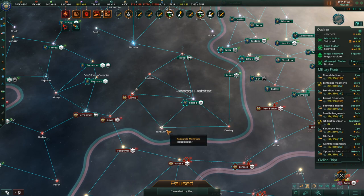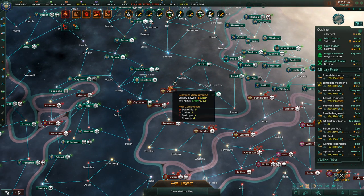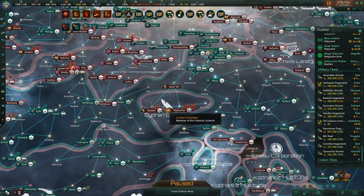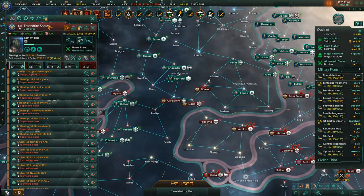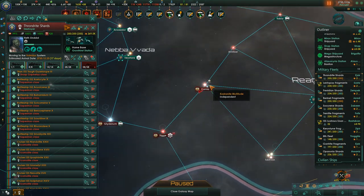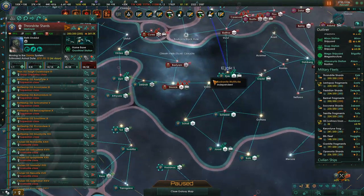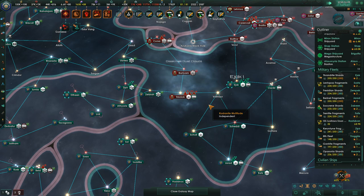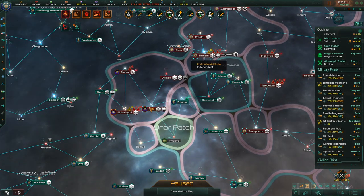This is a small fleet over here — we're actually going to need to deal with that. We just jumped straight through over here. Let's actually send the Thrandrite Shards since they are not currently Jump Drive inhibited — let's send them up over here to see if we can deal with this real quick. I would prefer to deal with that before we fight these guys, if I get the opportunity. Socarine Shards are over here and they will be pushing through here.